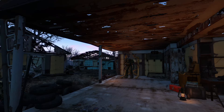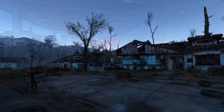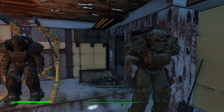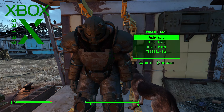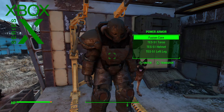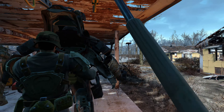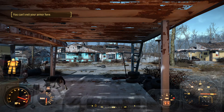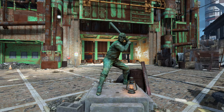It's called the TES-51 Power Armor, Skyrim Inspired. Essentially what it does is drop a power armor into your game that has an Elder Scrolls look and feel to it. It definitely still looks like Fallout, but it's not really lore-friendly — though it is pretty cool. The mod author was creative and clever enough to create a sort of backstory for how you get the power armor, that makes it feel like it makes a little more sense in the Commonwealth and in the world of Fallout.